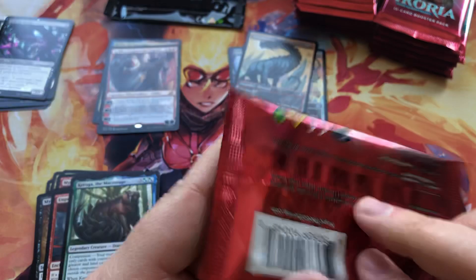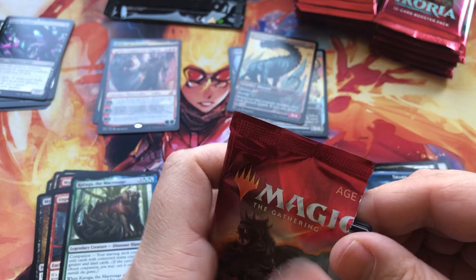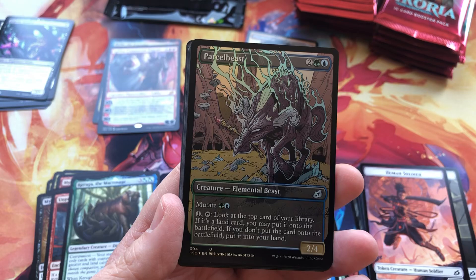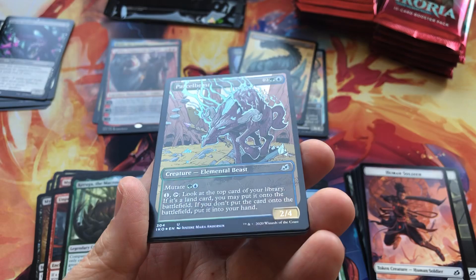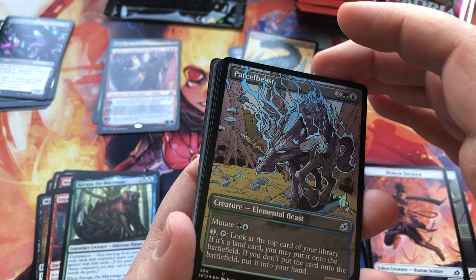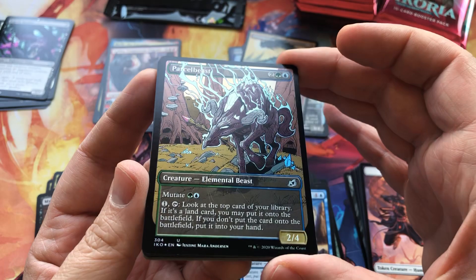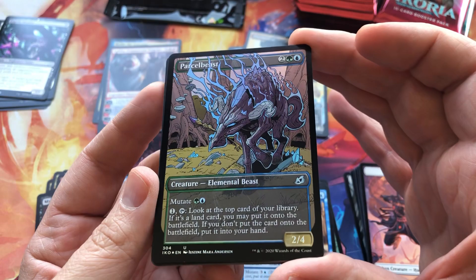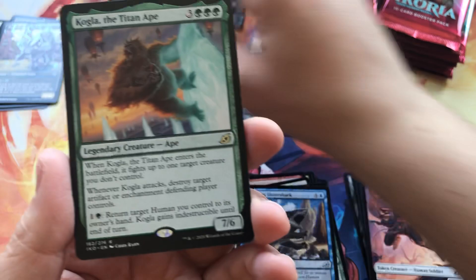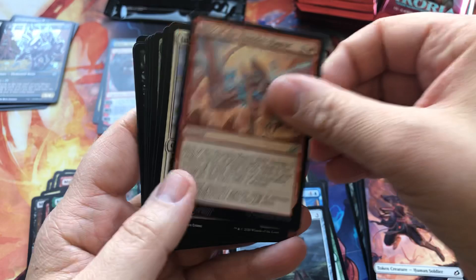What do you guys think so far of Ikoria? From the spoilers, my reaction is very positive towards the set. I know some people were freaking out over Godzilla, but I think it's a pretty cool idea. Oh my god — let me make sure to get this on camera. This alternate artwork foiling is just amazing — it looks so freaking cool. I don't know if the camera can do it justice, but wow — that is badass. Well done, Wizards.